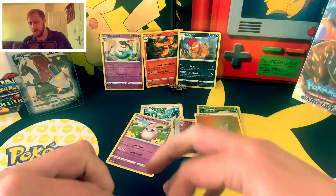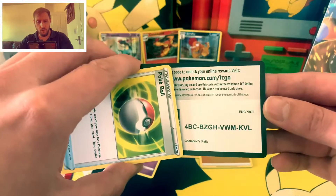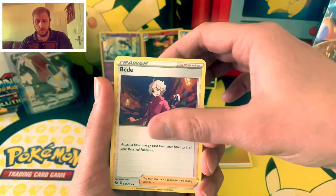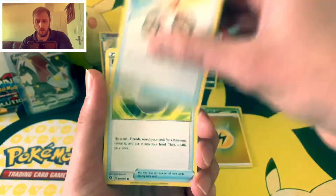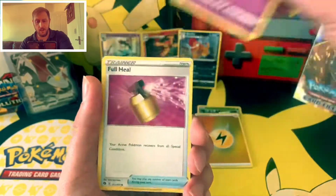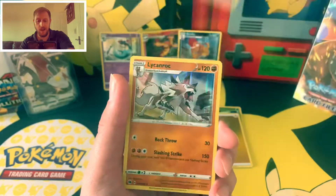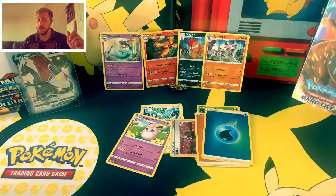Onto the penultimate pack. Code card for you guys at home. Four to the front. We've got a Grass Energy and something at the back I believe. A Bede, Absol, Rotom Bike, a Poké Ball, a Machop, a Hattena, a Full Heel, a Scraggy. Reverse is a Water Energy — very nice, I'll take it. And behind that is going to be the Rainbow Charizard VMAX — or not. It is a Lycanroc holo! Very nice — that's not one I have yet.